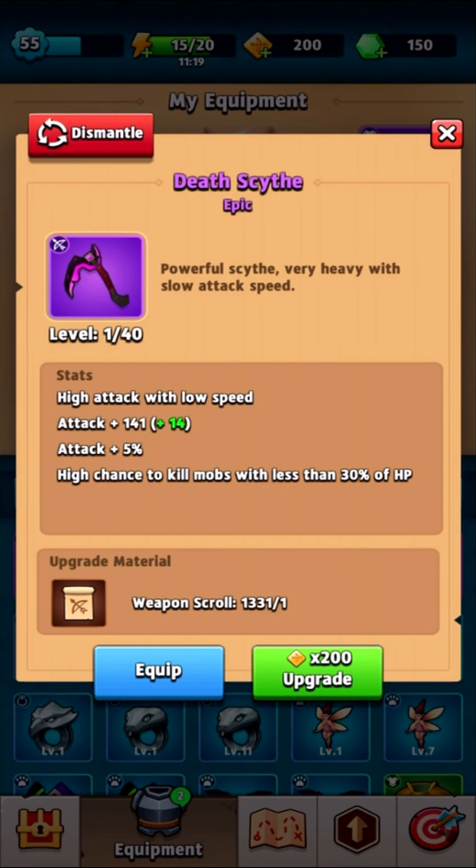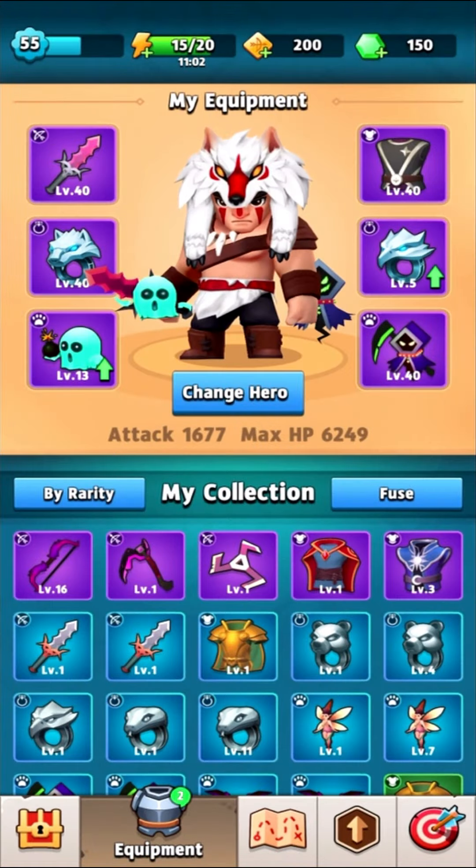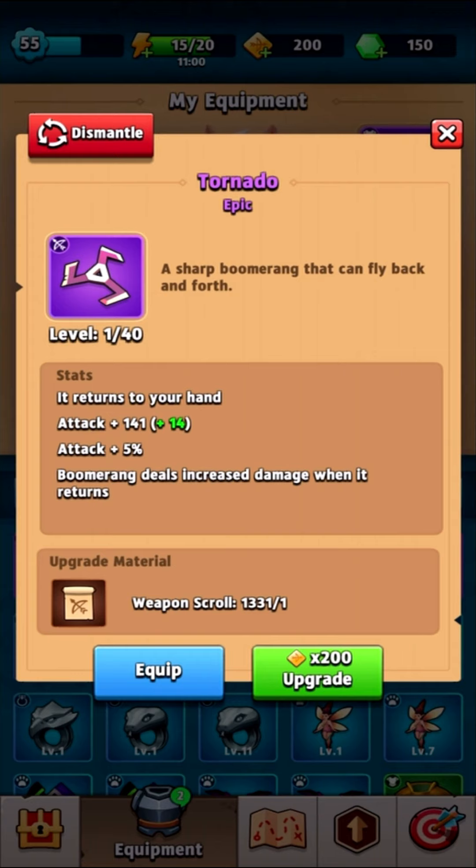Then you have the slow attack speed, massive damage weapon which has a high chance to execute. I haven't tried it — slow attack speed is just not fun to me — but that 30% below HP execute sounds very overpowered. And that's my wife's favorite: the tornado. The damage on it is insane, but there are so many projectiles on screen I personally cannot dodge enemy attacks, which is why I don't use it.